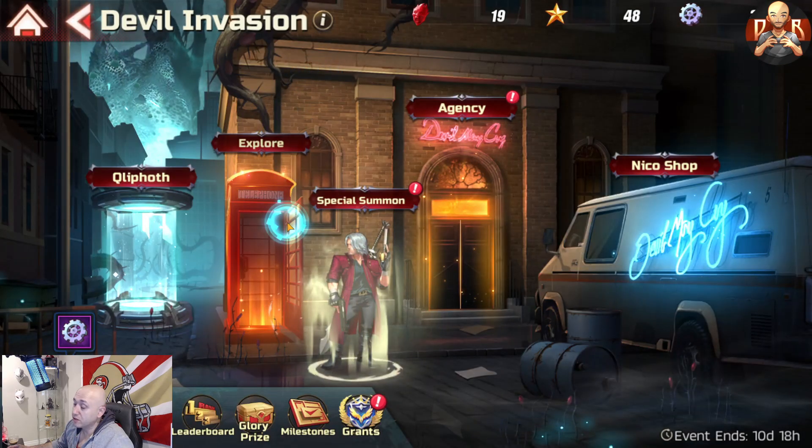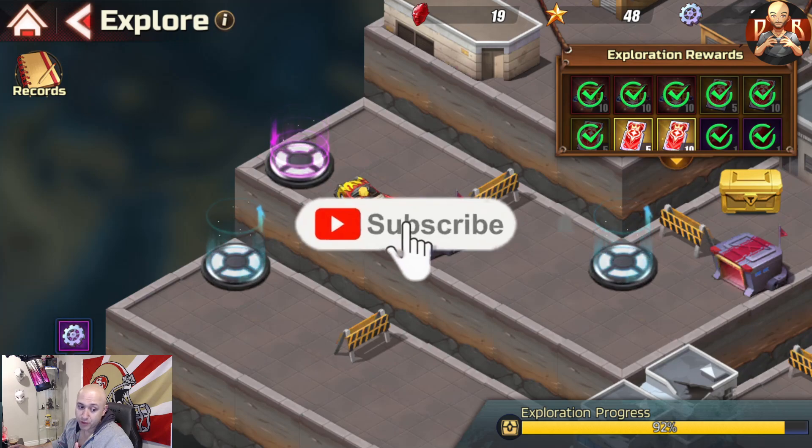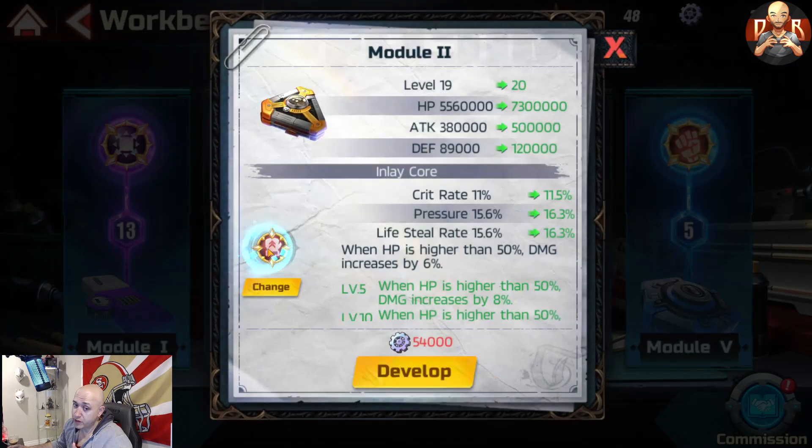I want to talk real quick about two things. Number one, the Devil Invasion Explore — a lot of people are asking questions about why they can't beat certain parts of the game. It's pretty simple: it's all gonna be based on your workbench. The first thing you want to do is get one of these to 20 — that's gonna be your main goal.